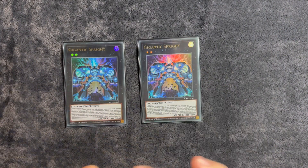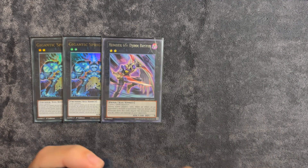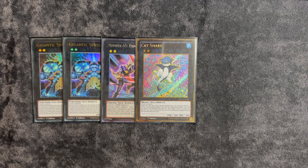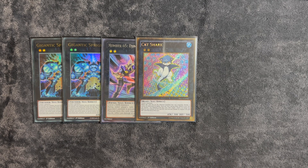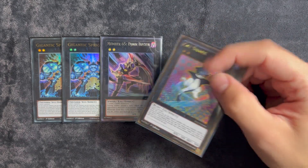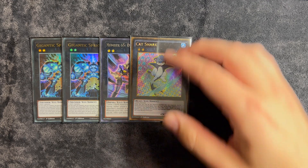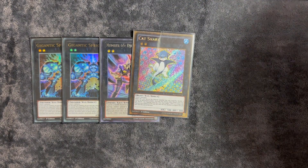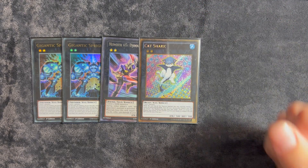For the extra deck, nothing too crazy — it's very simple. Two copies of Gigantic. I do still play Gem Buster. I'm trying Cat Shark — it basically just makes your Gigantic 6400. I don't know how to feel about it too much; it's never really come up for me, but I do like it for basically going for game. You could play Gamma Burst as well — you can search it off Jet instead of searching Smashers or Starter. There's also that new Number 2 from the new Battles of Legend; if you want to try playing that, I hear it's really good, but I don't have one personally.